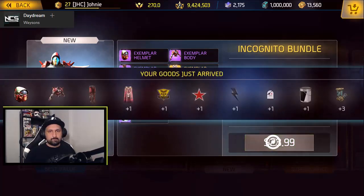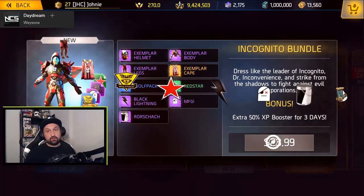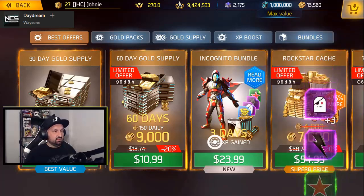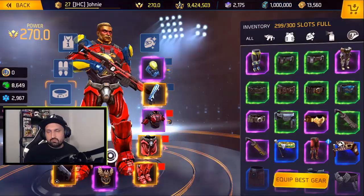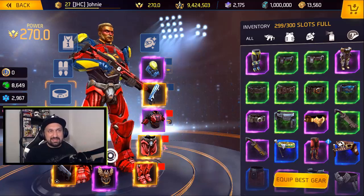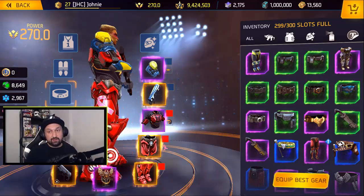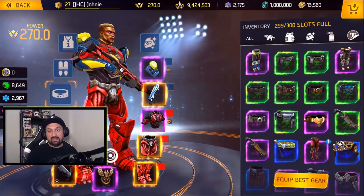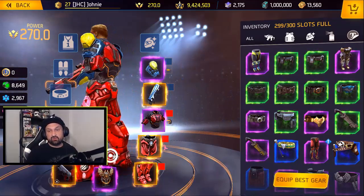Our goods have arrived. We're gonna go into the inventory and equip that stuff. I removed all my cosmetics before, just to show you guys how I look without them — I look like a freaking clown. I hate my face, I hate my armor.